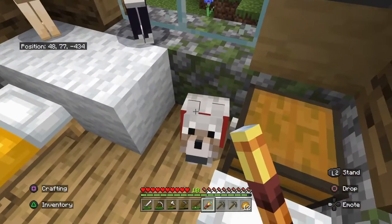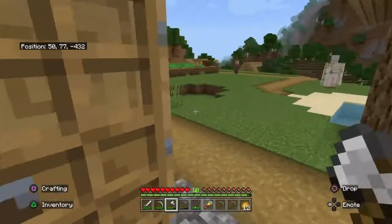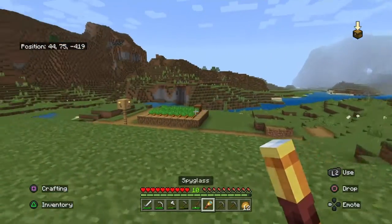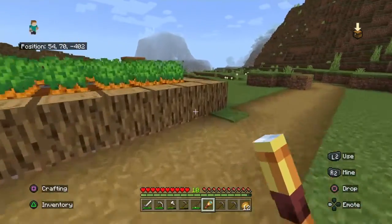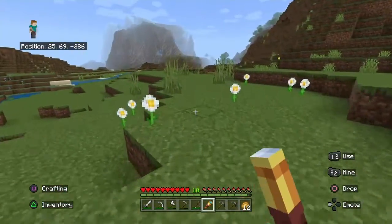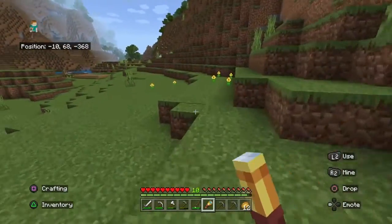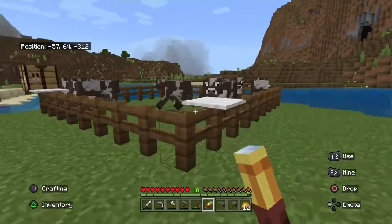I've done some off-camera work and I have almost a full set of iron tools. I also found an amethyst geode and made a spyglass. I've upgraded the farm a little bit — it's not finished yet because I haven't planted all the seeds, but right here is where I've started the farm and also the cow area. I put some carpet on here so I can easily just jump over.